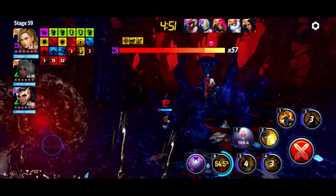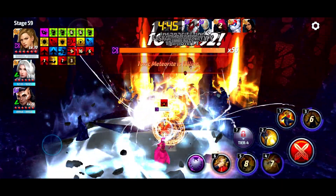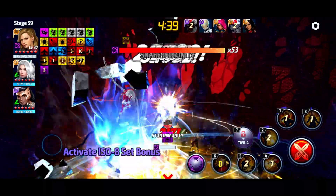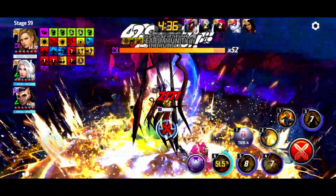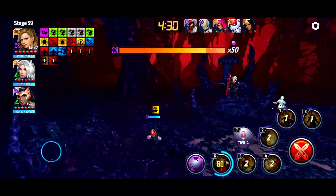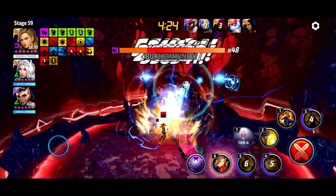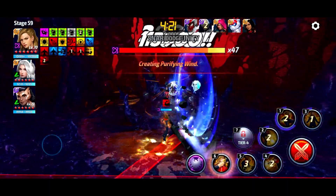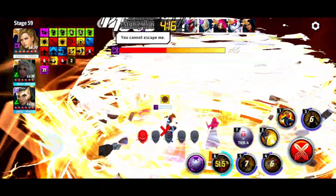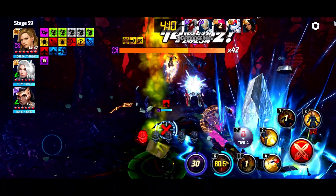Her invincibility runs out way too quickly — I don't like it. I find that a lot of times I get caught by blade twisties and stuff. Why did they only give her three seconds of invincibility? I tried to skip the cage using the six skill and get back into the regular rotation but it didn't quite work out. Got hit by something.